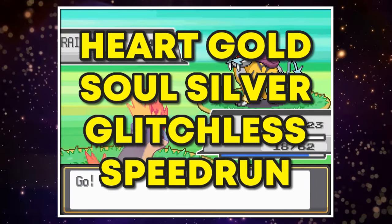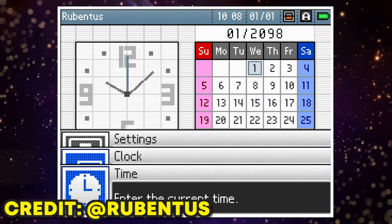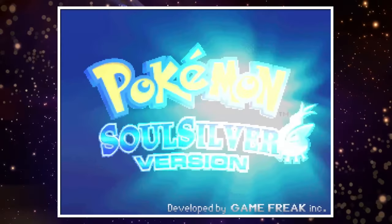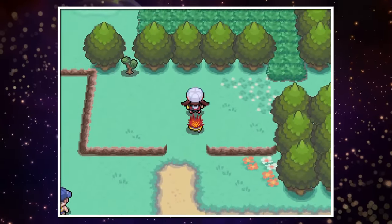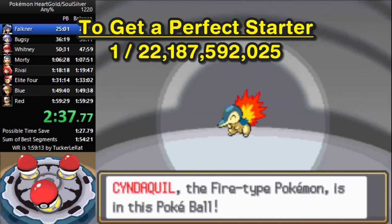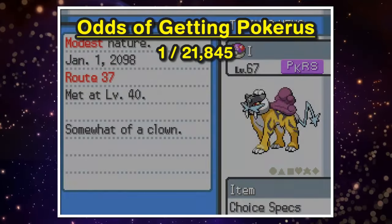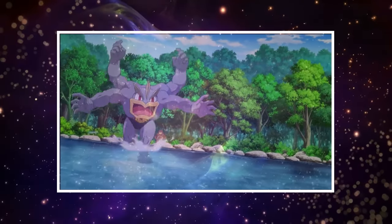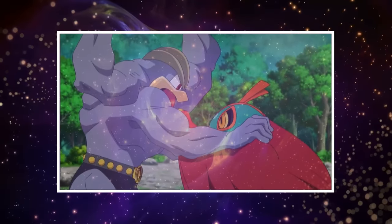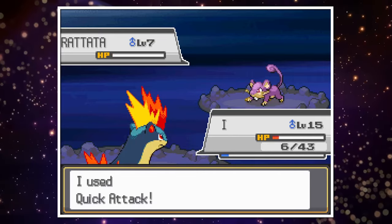To start off a Heart Gold Soul Silver glitchless speedrun in the most optimal way possible, we have to preset the date and time before starting the game, then wait for a precise amount of time to pass before booting it up. This is all to manipulate a certain RNG seed from the very beginning of the speedrun, opening a whole new world of possibilities — such as getting nearly perfect stats on your starter Pokemon, avoiding encounters before we can repel, or getting a rare occurrence such as PokeRus, a virus that makes our Pokemon slowly become twice as strong, since you'll earn twice the amount of effort values for each Pokemon you faint while having this virus.